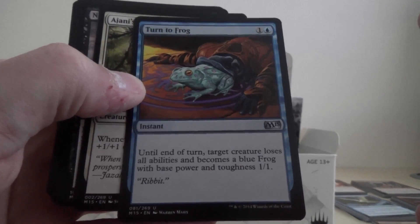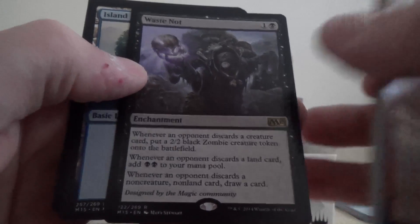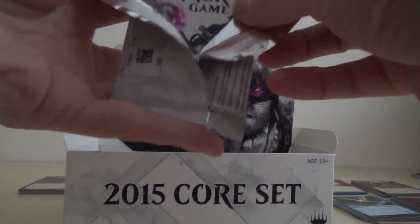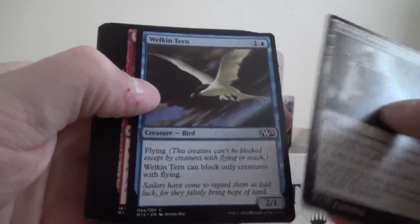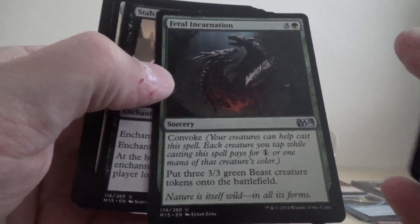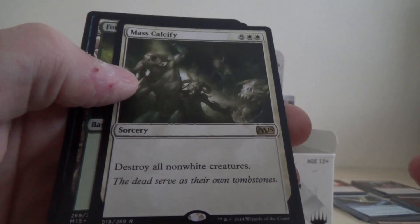So we've got Turn to Frog, Ajani's Pridemate again, Nightfire Giant, and our rare is Waste Not. Then we've got Acton Impulse, Feral Incarnation, Stab Wound, and Mass Calcify is our rare.